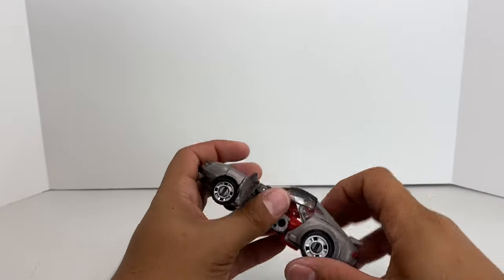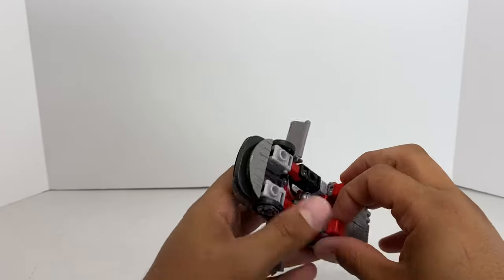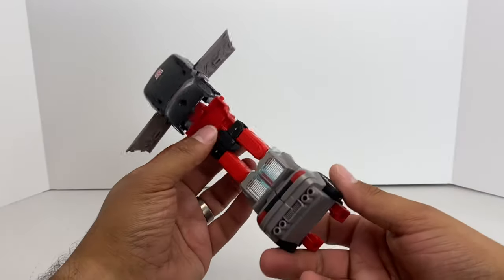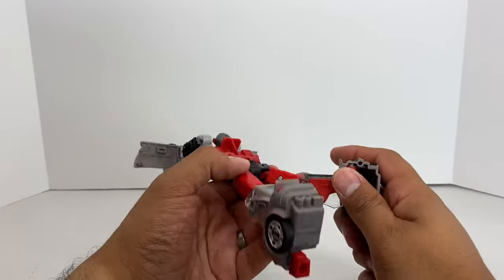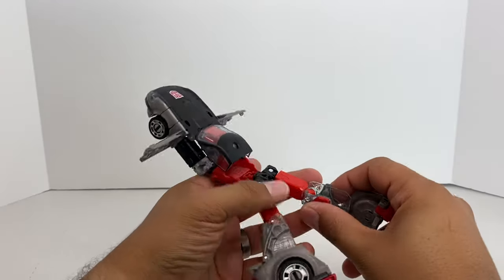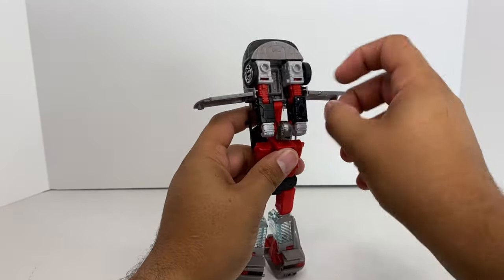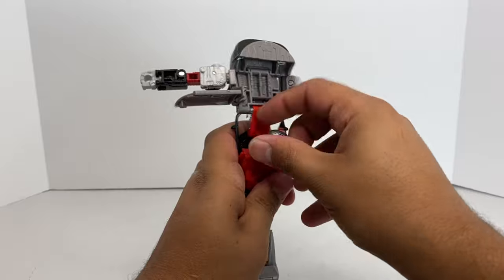Open up the doors and the legs fold up. This time you've got to undo this piece first — these are going to be his heels. Then just undo his leg and bring that whole thing down, turn it around, push his legs, split them. He does have this extra red piece that kind of fills the gap, so bring that down. Clear plastic knees just like his predecessor, unfortunately. Bring his arms up and out, turn his head around.